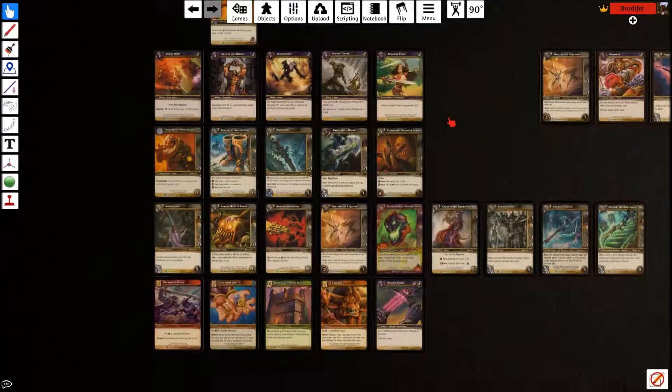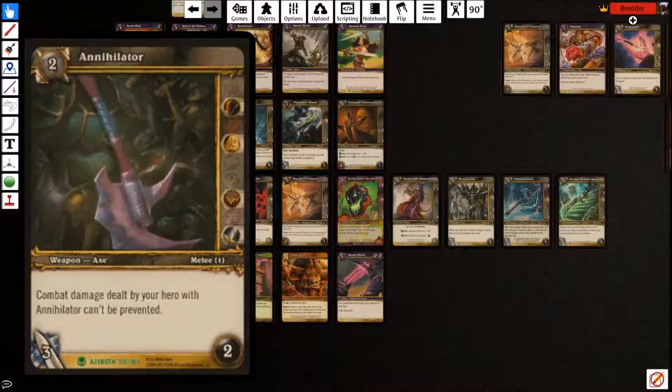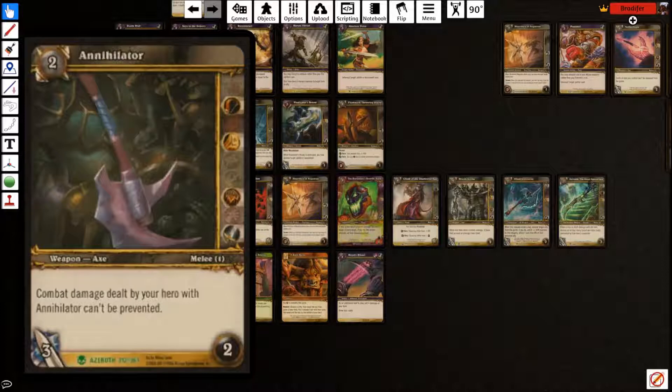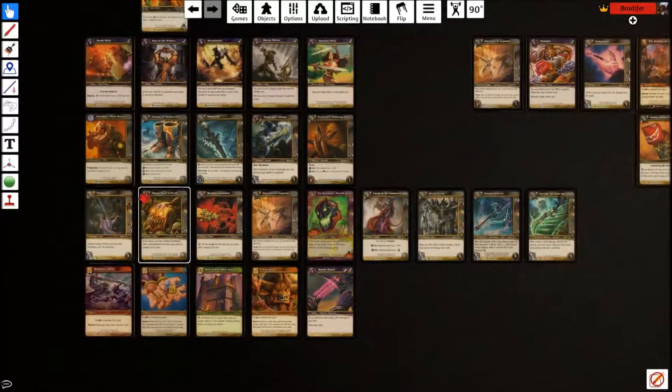We saw Fleshwork Glaive earlier — there's two in the deck, you can add more. The tutor row starts with the cheapest one: Annihilator. It costs two and costs two to swing with, not very efficient. But combat damage dealt by your hero with Annihilator can't be prevented — this is for decks that use Bubbles, prevention effects, or armor. Your damage can no longer be prevented, no matter how much armor is used. With Deathwish up, this thing will probably be hitting for six every time. Annihilator is your one-of main deck answer to mass armor.